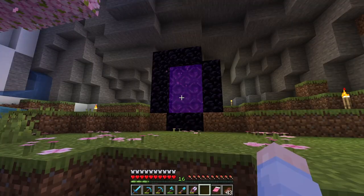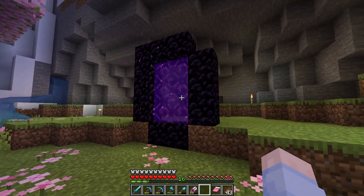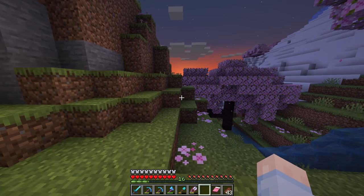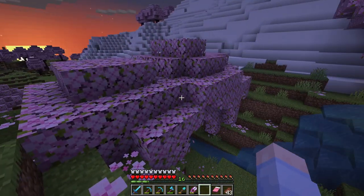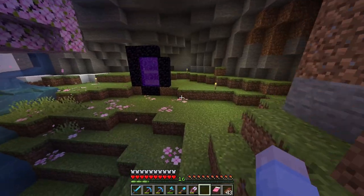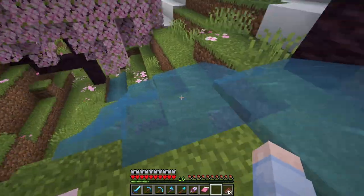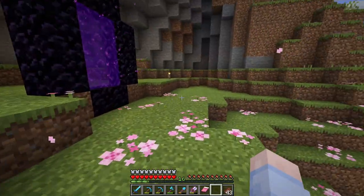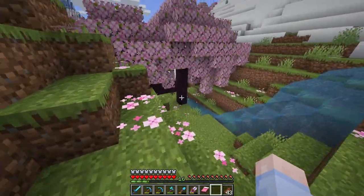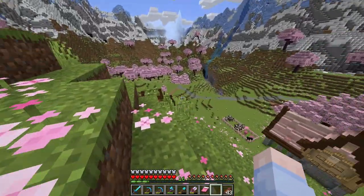Welcome back to my Let's Play world. Today we are going to transform this kind of sad looking nether portal into something much much better. It has a pretty good view from up here so I really want to take these trees down and have this lovely sunset view from where the portal is going to go. I love the watercolour in the Cherry Grove Valley, so I think we're going to have some kind of water feature around here — some waterfalls spilling down into the rest of the valley with the rest of our builds.